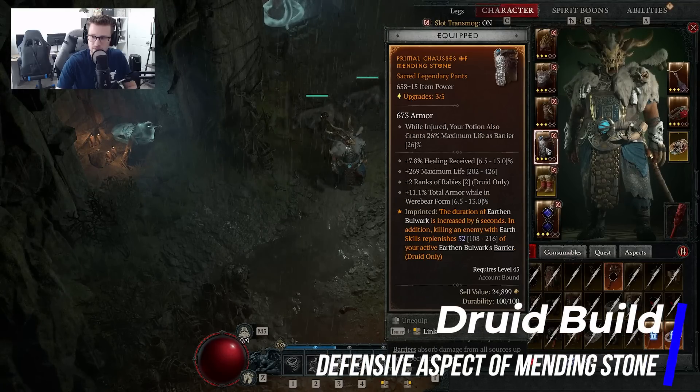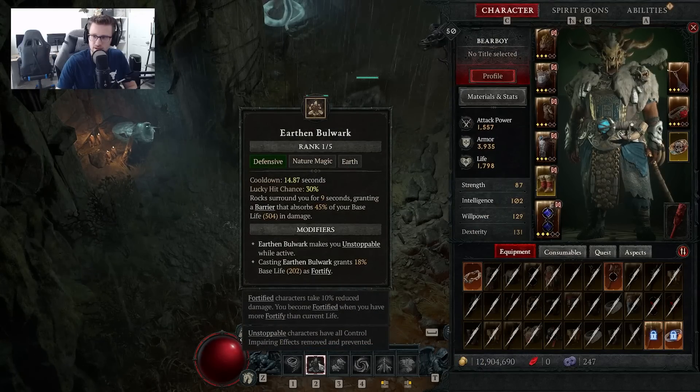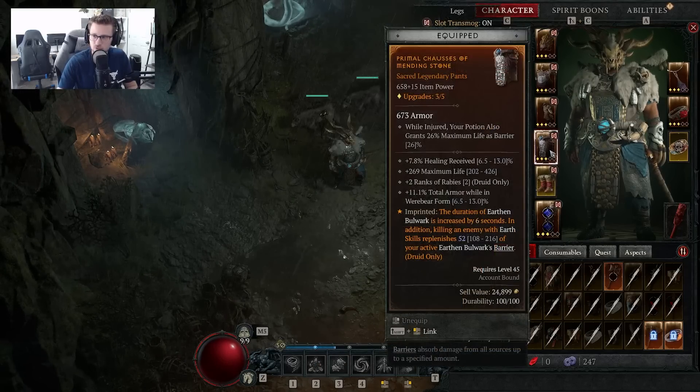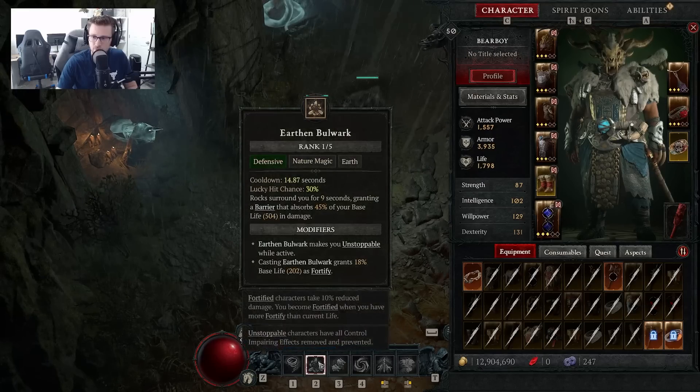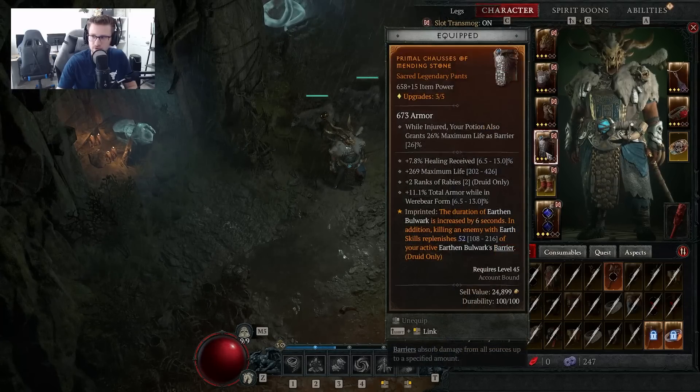For our pants, we want the defensive Aspect of Mending Stone. You want a higher-level piece for this aspect because it increases the duration of Earthen Bulwark by 6 seconds. Since rocks already surround you for 9 seconds, adding 6 seconds gives us 15 seconds of this ability — almost constant uptime since our cooldown is only about 15 seconds. By the time it cools down, we get to cast it again, giving us that extra defensive ability almost indefinitely. In addition, when you kill an enemy, your Earth skills replenish a certain amount of your barrier, so we're getting barrier and Fortify from this aspect, which will make you survive almost every single fight especially early and mid-game.